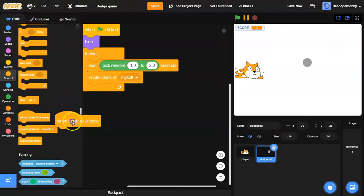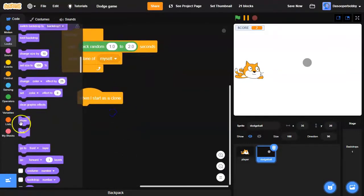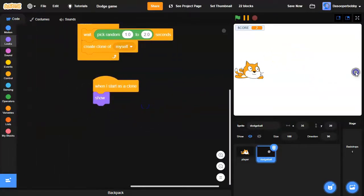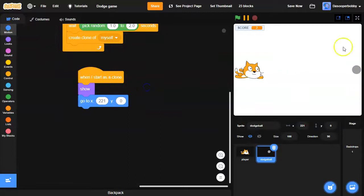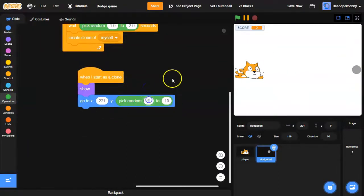Then I'm going to drag 'when I start as a clone' — it's going to show, and I want this to always start over here, so go to X: 221, Y is going to be random. I'm going to drag a 'pick random' and type in negative 100 and 100, so it will always go to a random position.